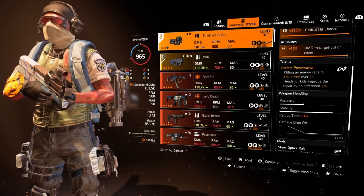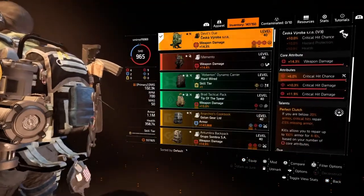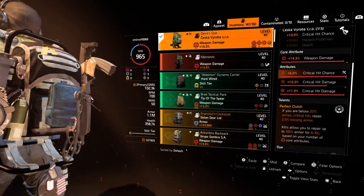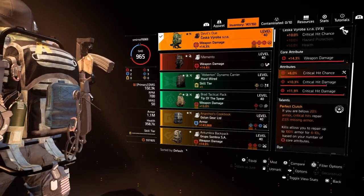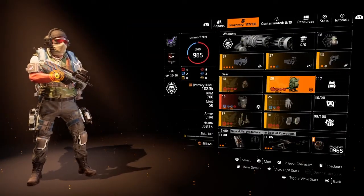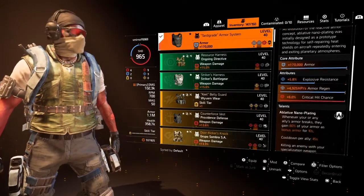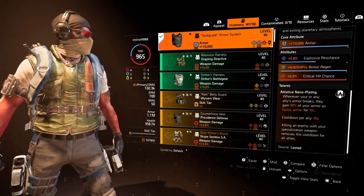So once you get that 24%, you have clutch activated and you don't have that far to go to fill your armor repair. I've had some success with it. And Tardigrade is always good, always good for the team — we know how that works.